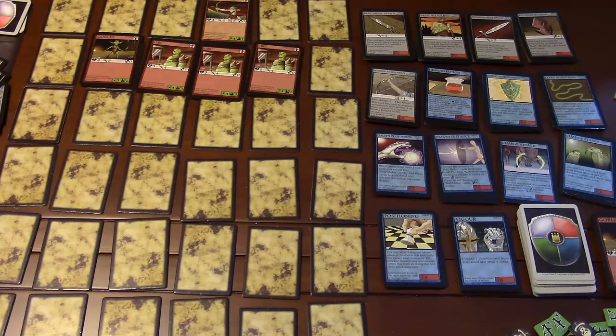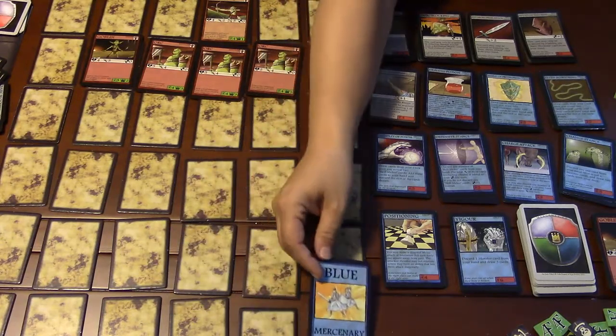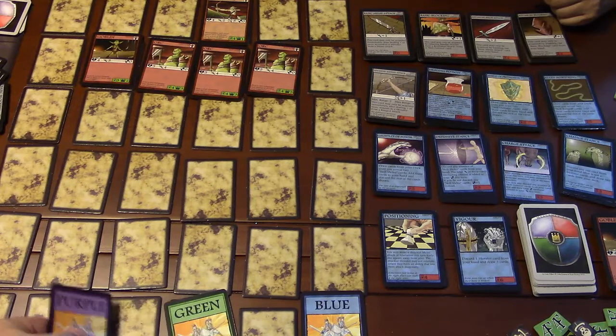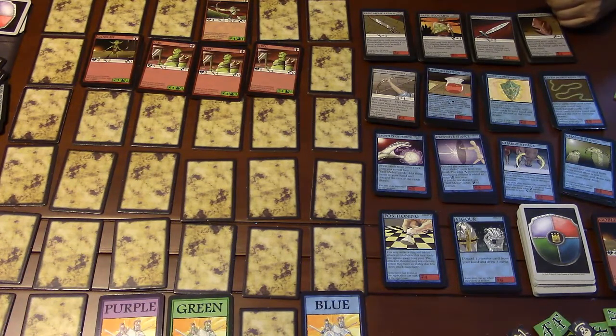After populating the monsters, you place the mercenary cards. The first player picks first, then in clockwise order you place on the mercenary row — the very bottom row. The rulebook mentions that no cards can be played during this time. That's the populating the battle area phase, and it only happens at the beginning of a new area. After the first area, this phase just consists of moving the first player token to the next person.